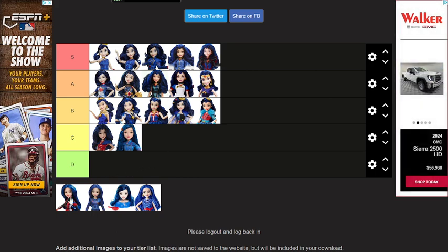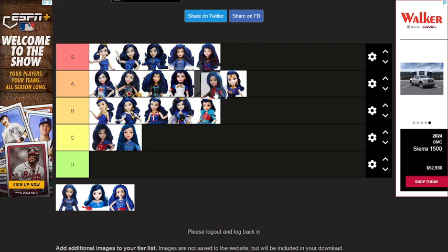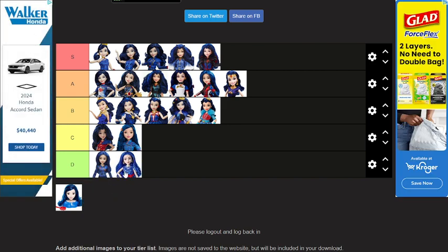Descendants 3 Eevee — so I know what I said about the Descendants 3 Mal, but I actually really like this outfit on Eevee. I feel like I can't put it any higher though, so I'll just put it here. This one's just gonna go here because that's just not... no. This one's also a no for me.